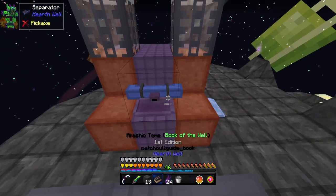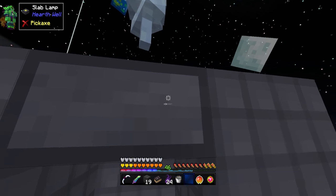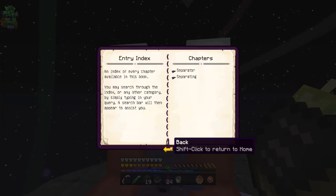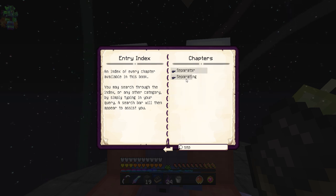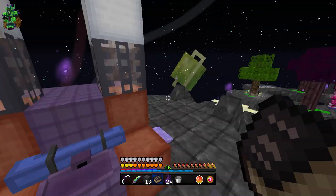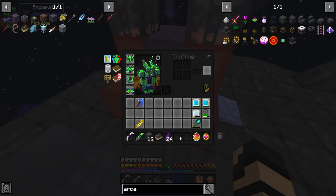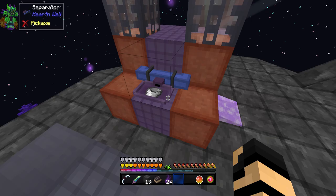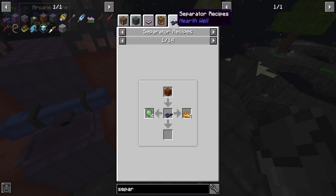How does this thing work? It requires some energy per operation, which isn't a problem - I've got energy right there and it goes out up to about eight blocks. Let's back up and go to the separating entry - 'allows you to divide' - that's the same exact thing. Let's find something to separate. A bucket perhaps. I put the bucket in - will it actually work? Bucket - I don't even know if a bucket works. There isn't anything for the separator, so I chose something to separate that isn't separatable.